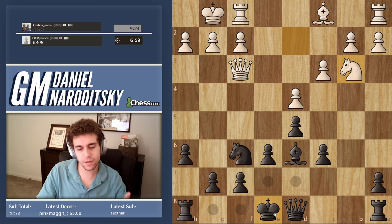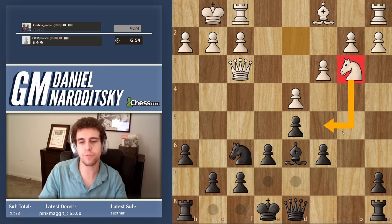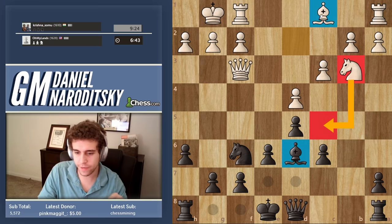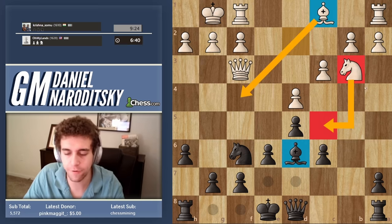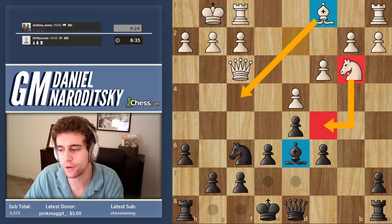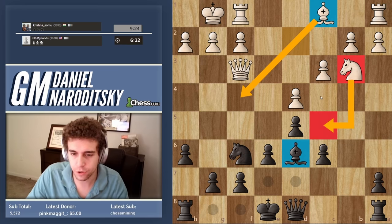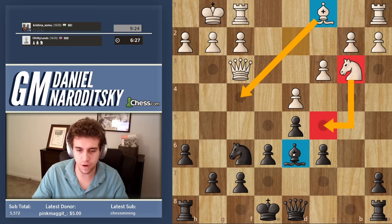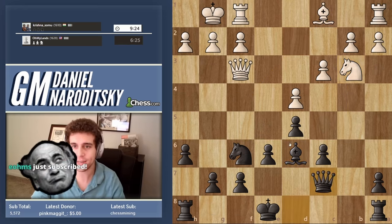But if we delve into the finesse here — this knight on b3 should eventually access the outpost on c5, and it's going to do that under the condition that the bishops are traded. So positionally, white wants to go bishop f4 and offer a trade of bishops. What move comes to mind to prevent the bishop from coming to f4? It's a typical Caro-Kann move — it's healthy on its own and prevents bishop f4, so this bishop doesn't have a good developing square.